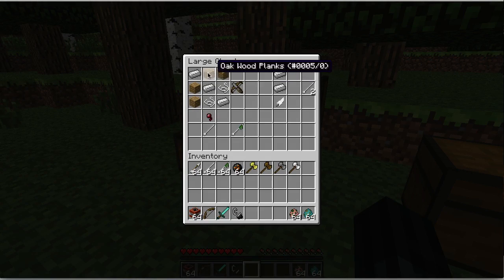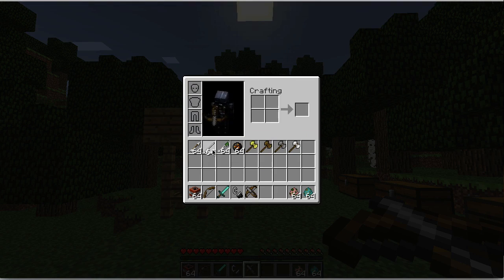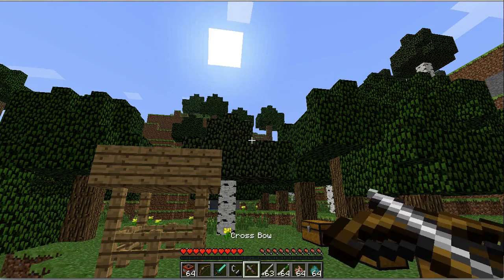The crossbow. To craft this, you need wood, iron, and string. This fires bolts, which in my opinion are quite expensive, and poison bolts. Now it's done. To utilize this, first you must select the bolt, right click on it, and fire.